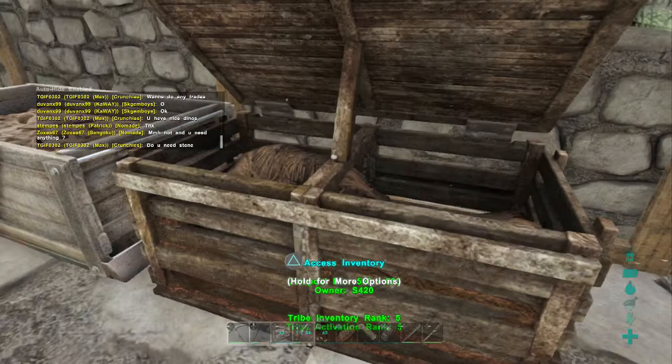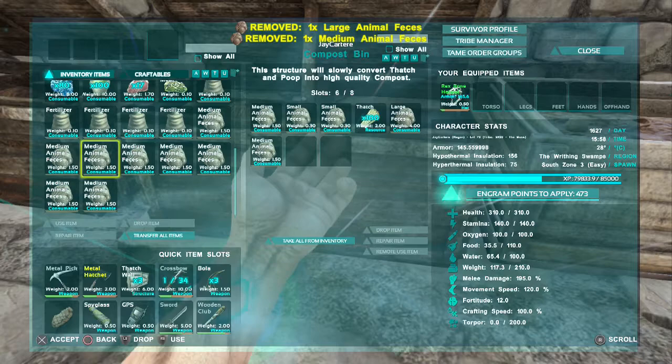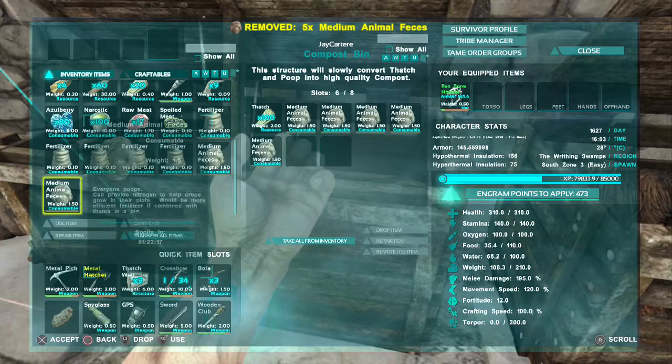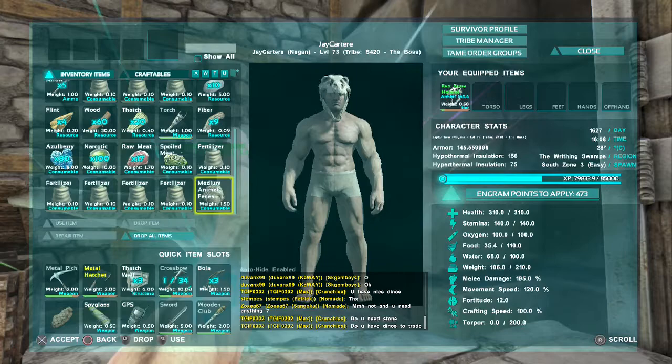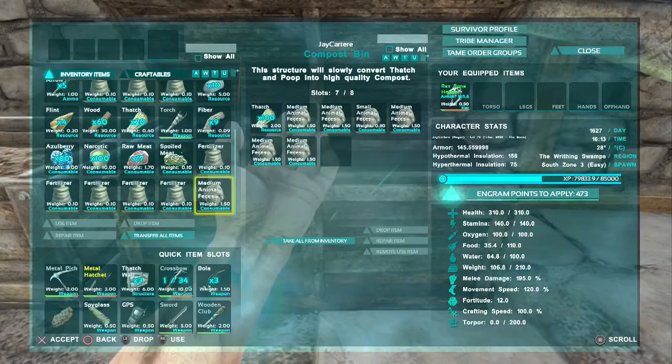Then you want to put six poop in each of these compost bins — three, four, five, six. There are eight slots and I don't know why there's eight slots if you can only make two fertilizers at a time, it's a bit weird. Just leave one slot. We've got one piece spare — you can throw it or just leave it in the compost bin. It'll take about an hour to spoil in there, might as well leave it in.